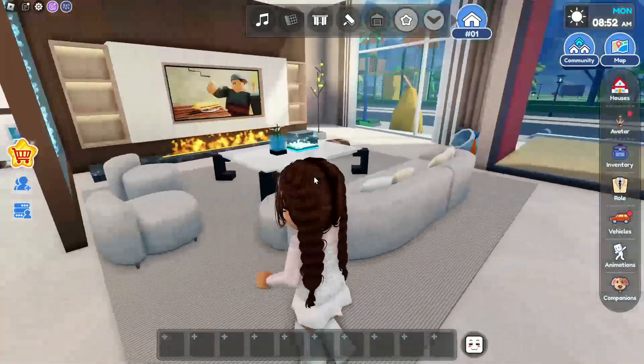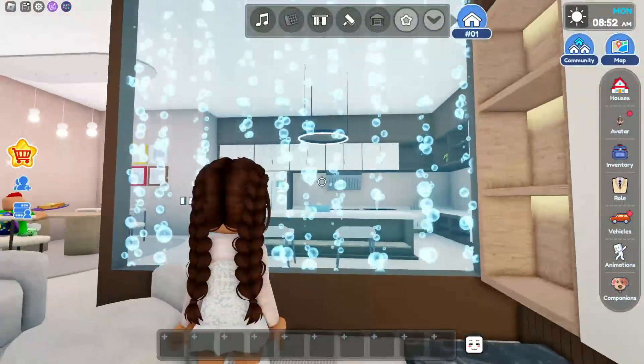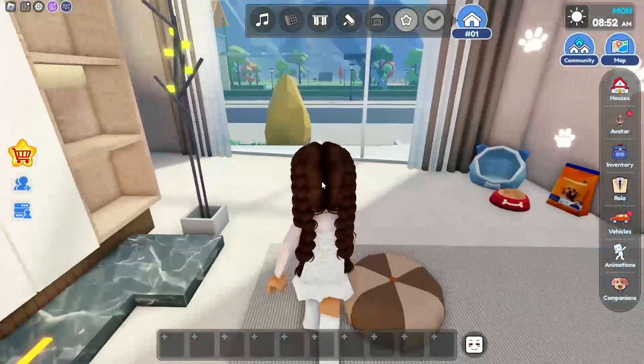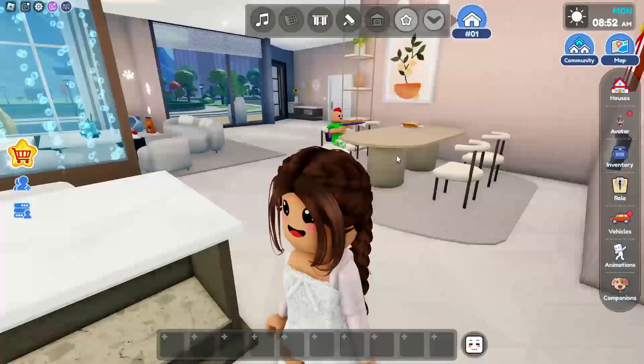Now we're gonna go over here and we have the living room, which looks really nice. There's a little bubble wall which is also really cool. And this is a little area for pets.